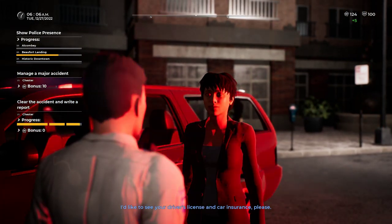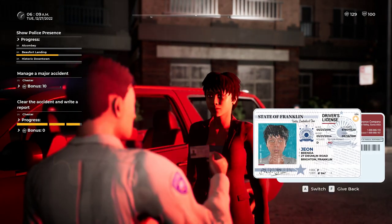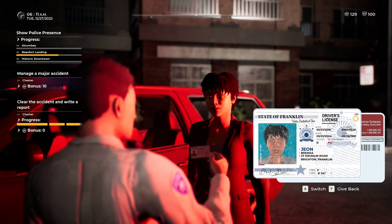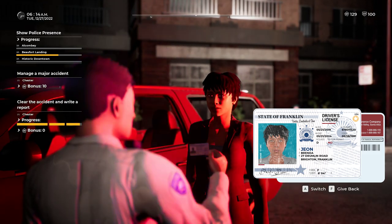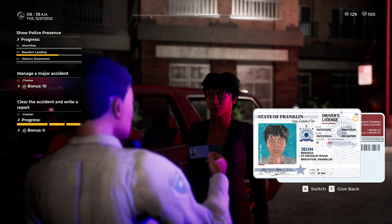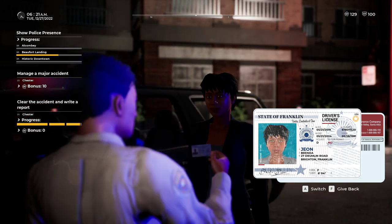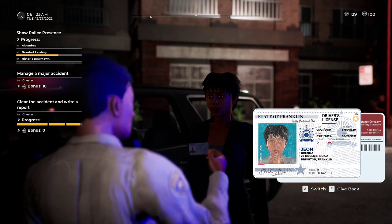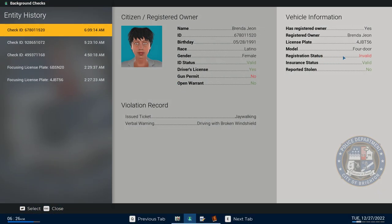I'd like to see your driver's license and car insurance please. Yes, officer. So I went through the front person first, then the second in the middle, then the third in the back. When I'm done with everyone with no arrests, I'll go back to the front person and have a complete report. Her registration is also invalid — jaywalking, driving with a broken windshield — nothing major. Let's cite her for non-registration.